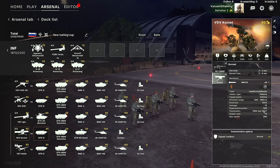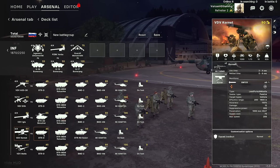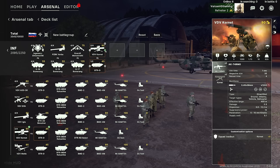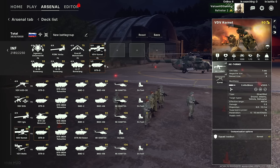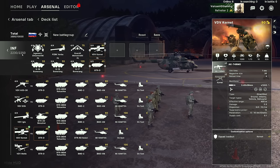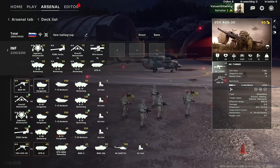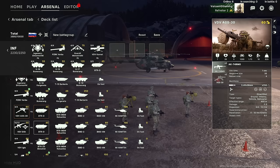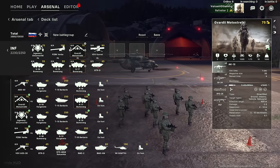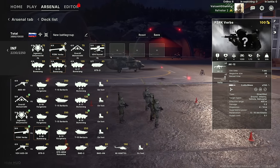The Kornet squad can be brought in with the BTRD, which can carry ten men — this is a five-man squad, so we can fit two Kornet squads in one BTRD. We'll go for two BTRDs. That takes us to 2230 infantry out of 2250 — pretty good. The grenade launchers are okay but nothing special, decent DPS against enemy infantry. The VDV DSH is good if you want to do airdrops. But we're going with more of a balanced ground group rather than a special airdrop setup.